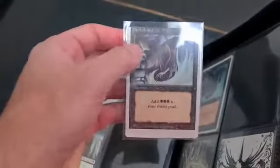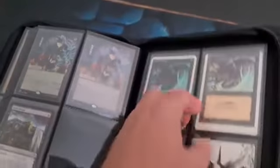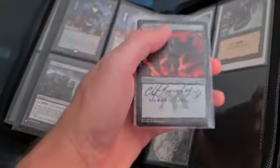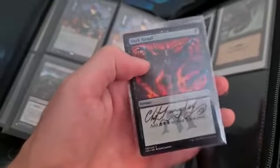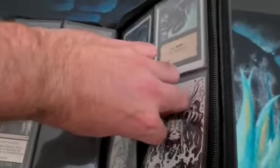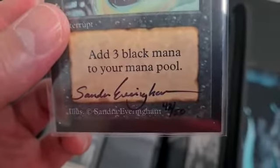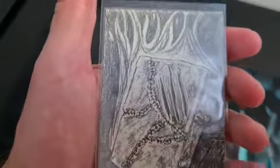This one is the First Edition, that was a present from a friend. And these are two artist proofs. This one is from Masters 25 — this foil — and the sketch is really good, I think. And this one is the pinnacle: the Beta artist proof. Only 50 in the world, and this one is number 42. The drawing of the book is amazing.